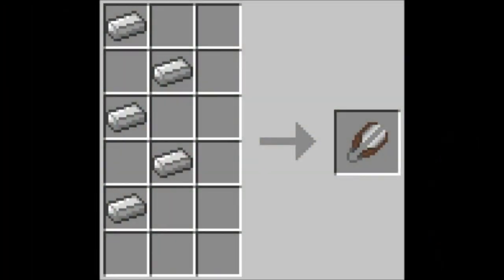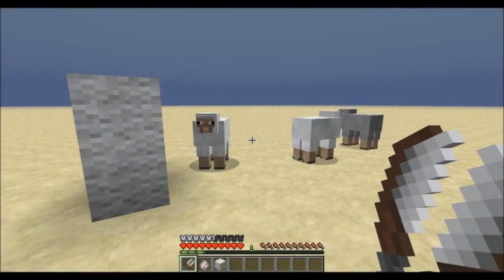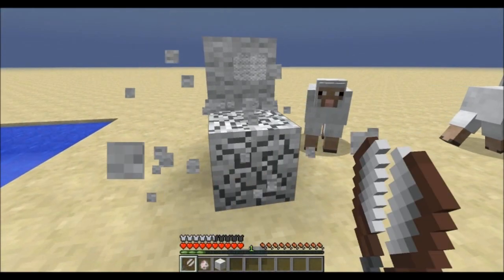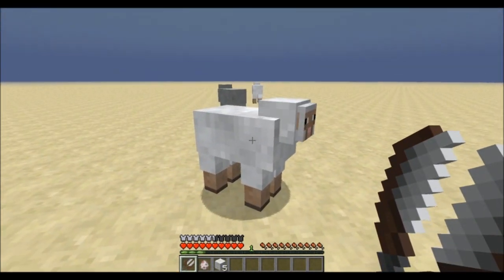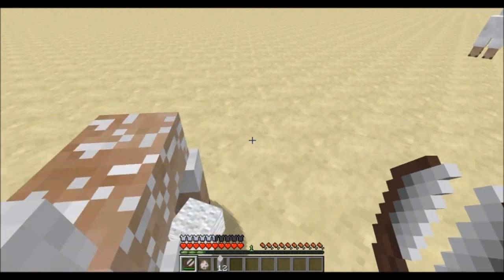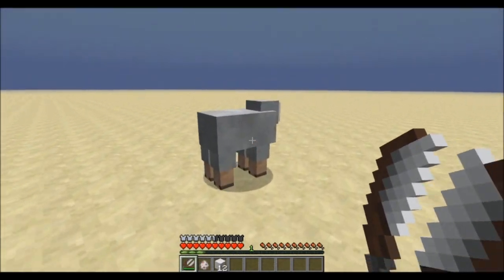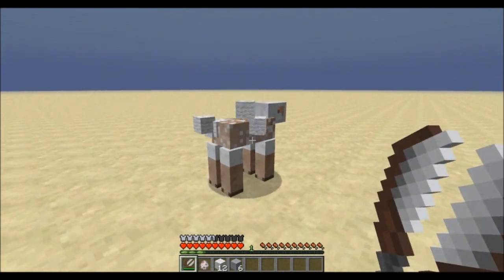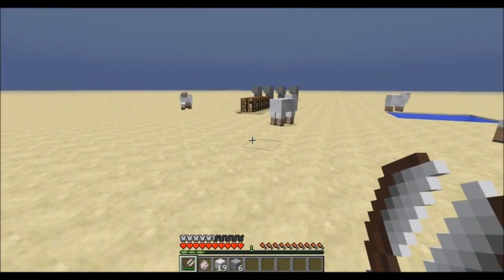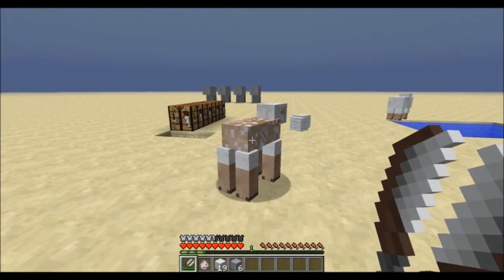There are even extended shears which will break blocks fifty percent faster — remember that only blocks that can be affected by shears will benefit from this. They have fifty percent more durability as usual, and the interesting part is you will get a hundred percent more drops from shearing, such as from sheep. It's a random drop, but you'll get double the amount.